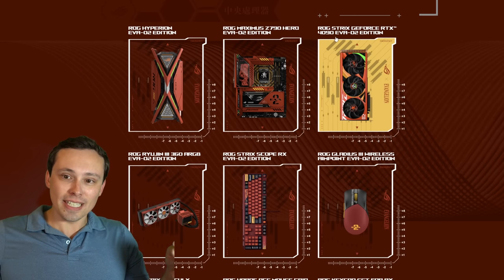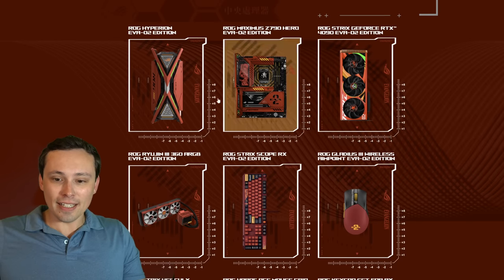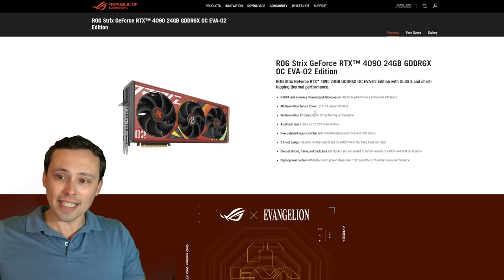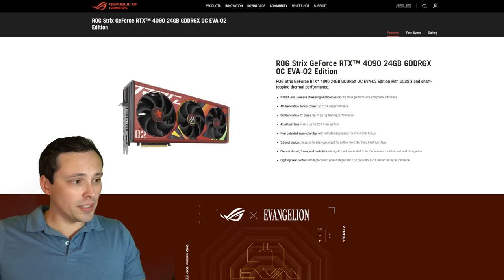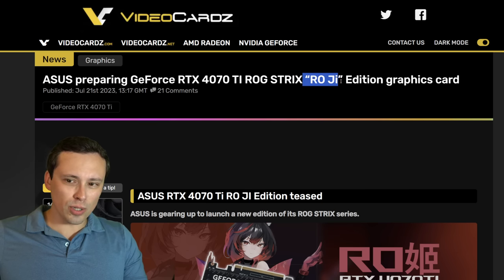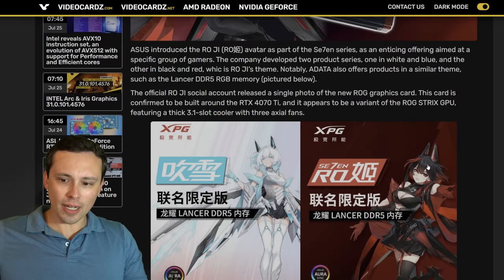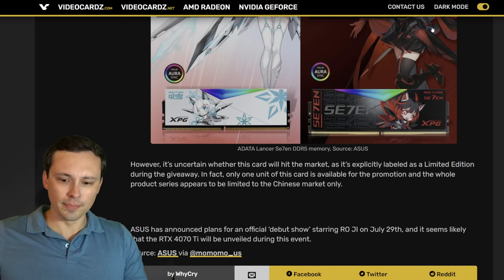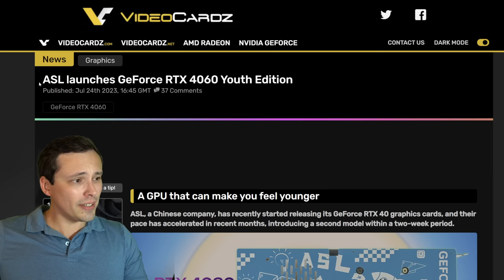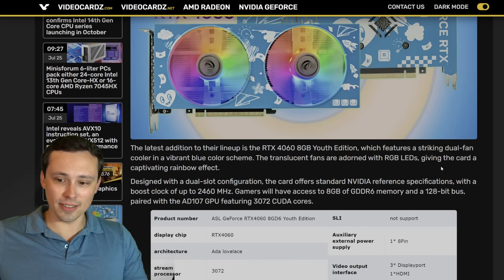Now let's get into some GPU cooler news. There is a ROG Strix RTX 4090 EVA-02 Edition — part of the Evangelion line of products from ASUS. I know there is definitely a market for this type of design. Also, we're seeing ASUS preparing an RTX 4070 Ti ROG Strix ROG Edition graphics card — something they have done before, though I don't think this is targeted at the US market. In what I think is the Chinese market, GPU cooler maker ASL is launching the RTX 4060 Youth Edition, which certainly has a different design than I've seen on other GPUs in the past.